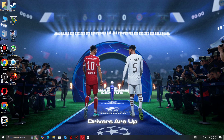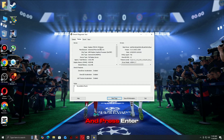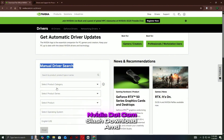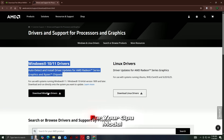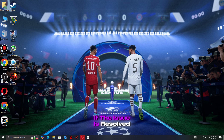Step 1: make sure your graphics drivers are up to date. Press Windows + R, type dxdiag, and press Enter to confirm your GPU brand. Go to the manufacturer's website — NVIDIA at nvidia.com/download, or AMD at amd.com/support — and download and install the latest driver for your GPU model. Restart your PC for the changes to take effect, then launch your Steam game to check if the issue is resolved.